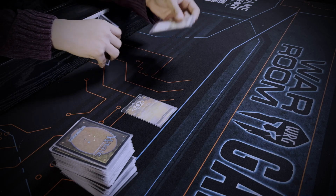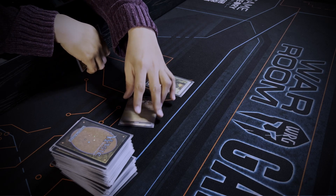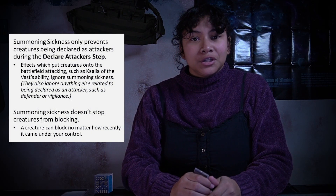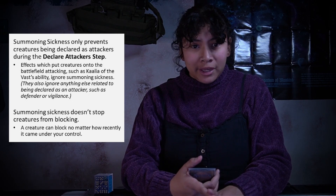I have a plains in play, so I'm going to cast this creature here. To indicate that I have spent my mana, I'm going to tap and put my creature into play. Creatures that just enter the battlefield have a condition called summoning sickness. It means that they can only sit around — they can block, but they can't attack, and they can't use any of their abilities.